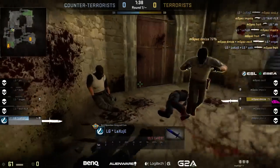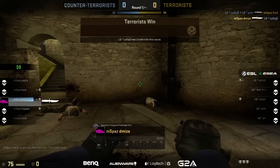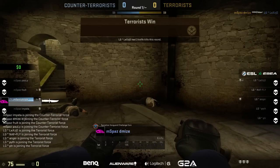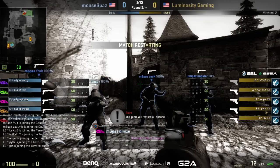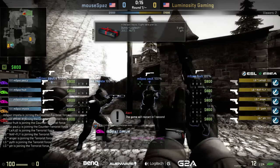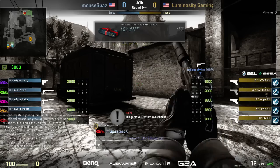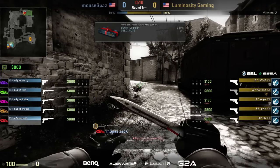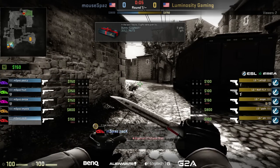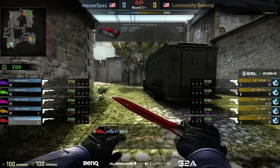mousepaz wins the knife round, so now they're six and one in knife rounds. They take CT side, and I'm interested by this because you said the terrorist side is so strong on this map. To be fair, the meta in Europe has made this into a T-sided map, but in North America, just starting onto it this season, it seems they might be finding it a little more CT-sided than we're seeing at the professional level in Europe.